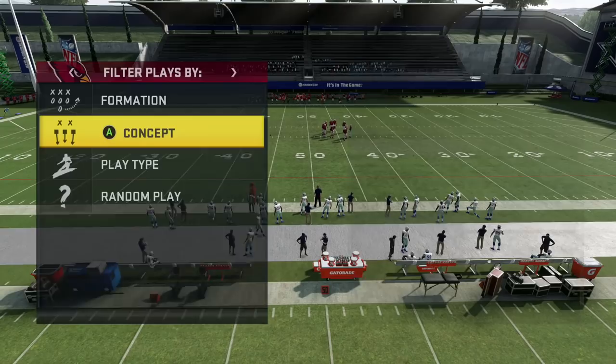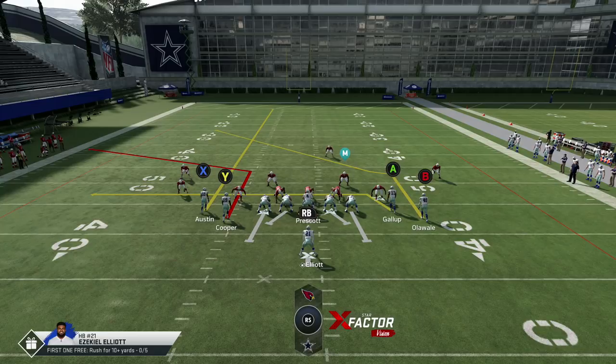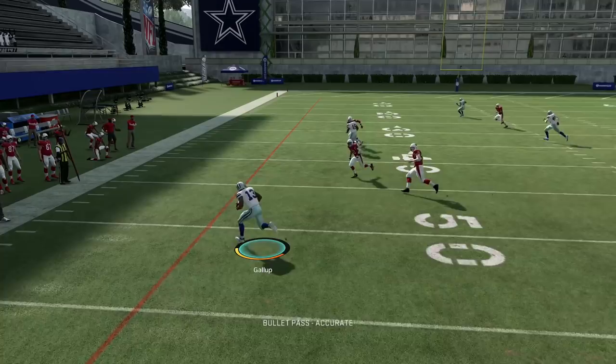Now we're going to talk about running it against cover three. All you have to do is put X on a streak. Read a simple corner route or drag route — if you can hit the B route over the middle, low ball it because there's nothing pushing that blue back. You can read it as a simple flood concept — hit this guy and get easy yards.